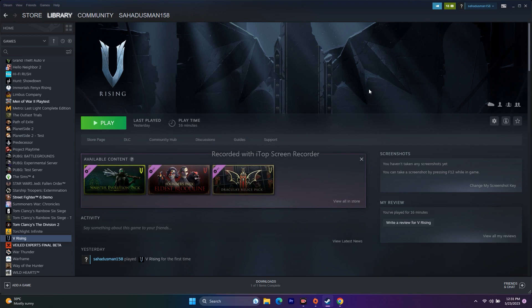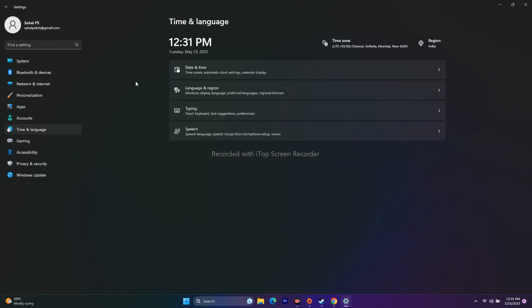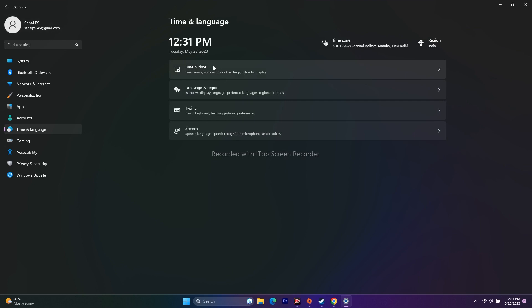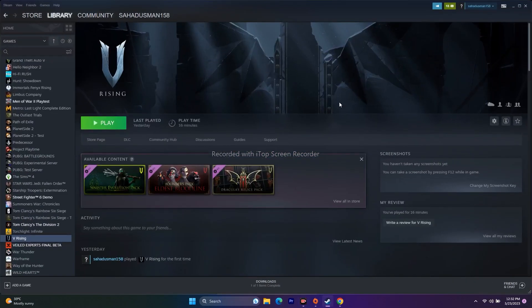The next step is to make sure Windows language is set to English. Go to Settings, Time and Language, Language and Region, and click Add a Language. Search for English and set English (United States). Also make sure your region is correct — for example, select your actual country. Go to Date and Time and ensure the time zone is set correctly and automatic time is turned on.